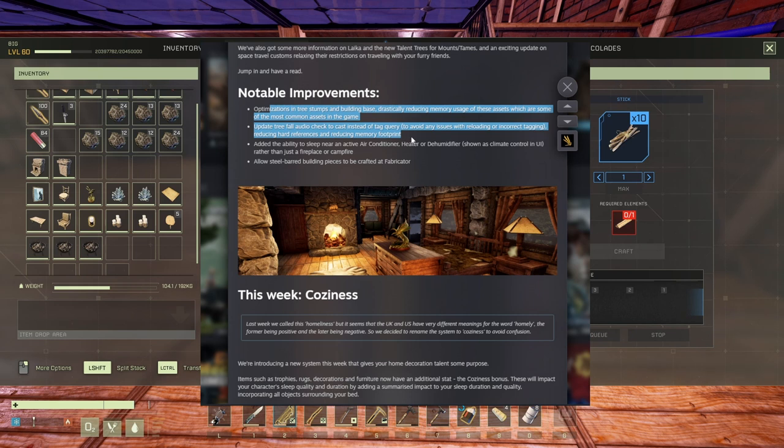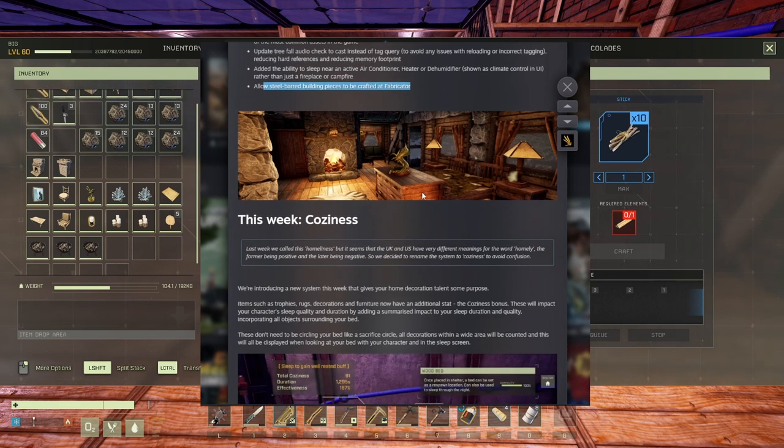They did some optimization — let's hope we won't have so much stuttering from now on. They also added the ability to sleep near an AC heater or dehumidifier, which is good if you don't want a fireplace in your base. And now you can build the steel barbed fabricator, which is just amazing.